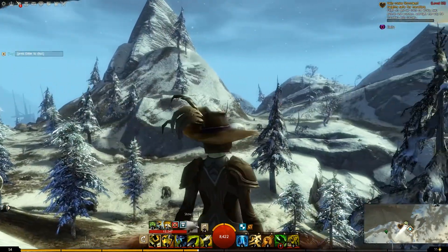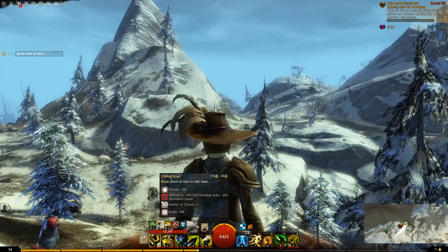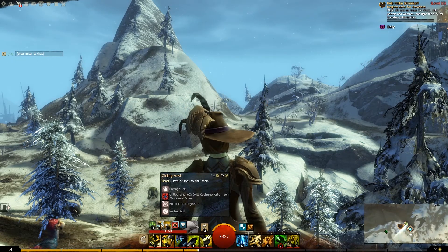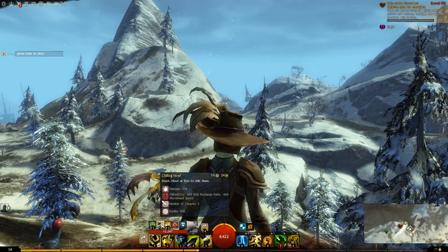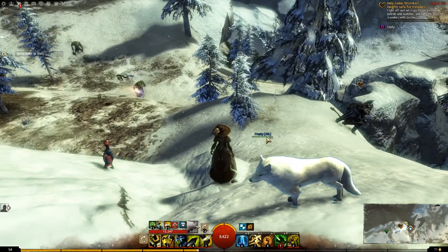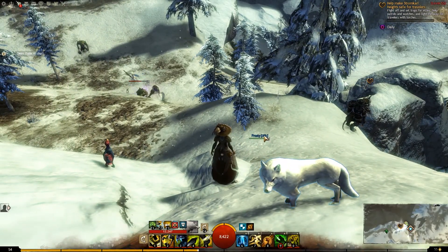I'm going to put out Frosty here because he's got Chilling Howl, so I do damage with that. And you actually minus their enemy recharge rate and their movement speed, which is pretty awesome - especially when I'm playing as a Ranger. So I'm really excited about that.